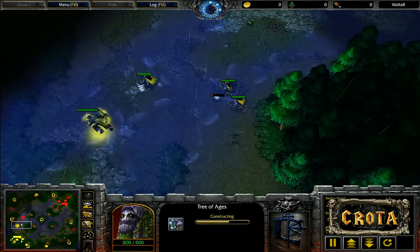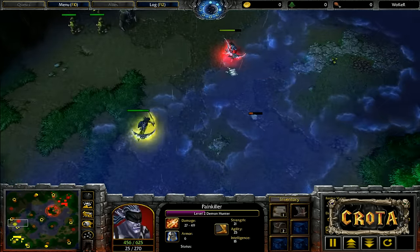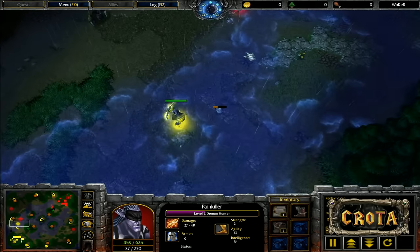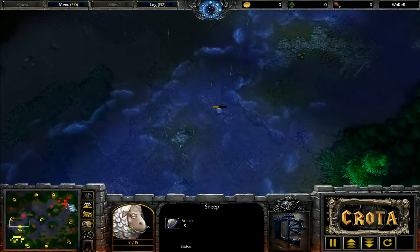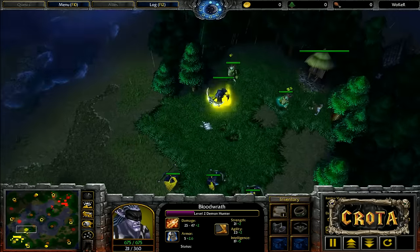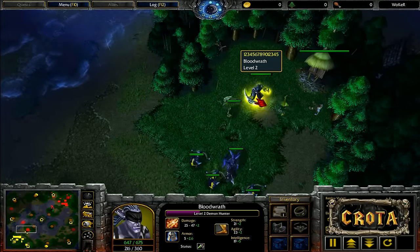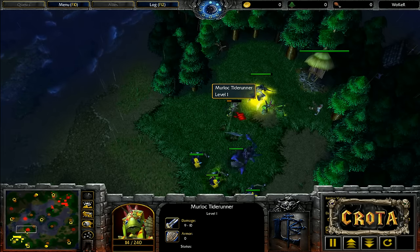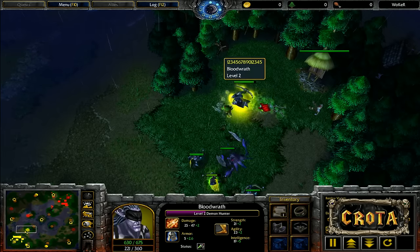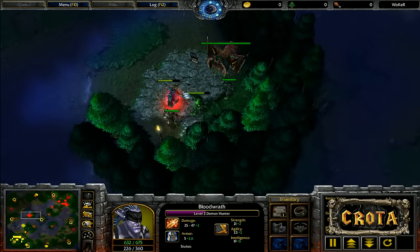The big question is what the second hero will be. Are you going to go for the Naga Sea Witch or play more late game with the Keeper of the Grove? The Keeper of the Grove has Entangle, which is fairly powerful until Dryads build up a large amount of mana. After that, Thorns Aura really becomes the bread and butter, and we should be looking at Staffs of Preservation on both heroes.